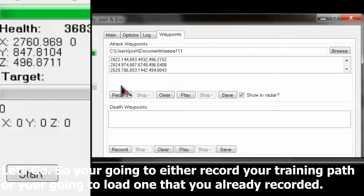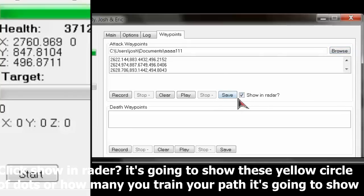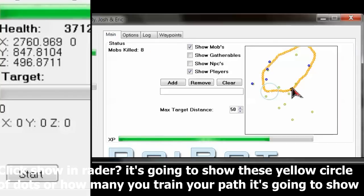So you're going to either record your training path, or load it if you've already recorded one before. Click 'Show Radar' — that's going to show this yellow circle of dots, showing how you trained your path.